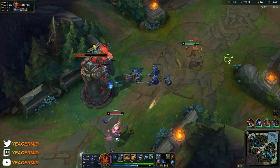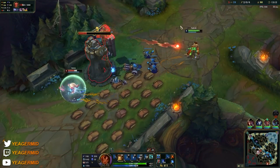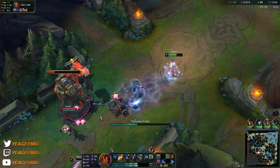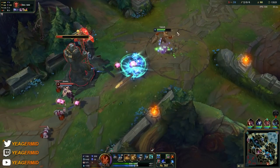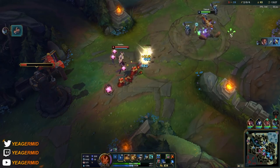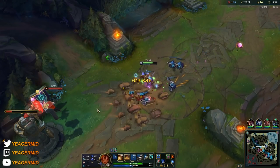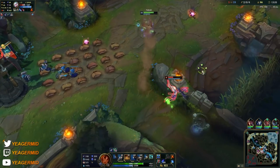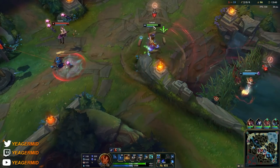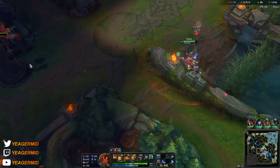Do not underestimate the damage on the worked ground Q — the damage is absolutely insane, and the CC is too because it's AoE. But when you use your empowered Q on the worked ground, the worked ground disappears, so keep that in mind. It's really good for both poking and wave clearing, because that one Q deals double the damage. That's something you'll really start noticing in the mid game as you get more AP items — that's where Taliyah really kicks in.